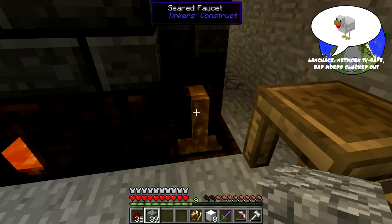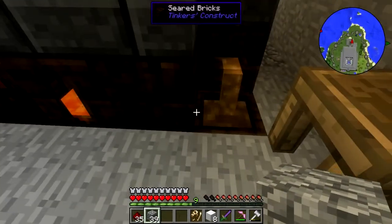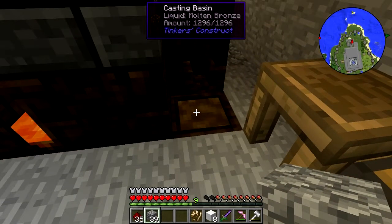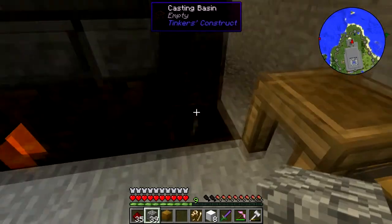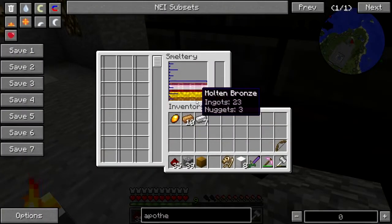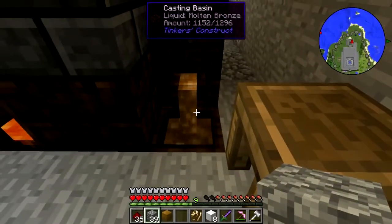Hey folks, welcome back to Natural Magic Survival. I've got a buttload of bronze coming out of here. Why do I have a buttload of bronze? So I can make some machines, so I can make some things. Oh yeah, that's gonna do it, I think. All right, give me the rest of that.